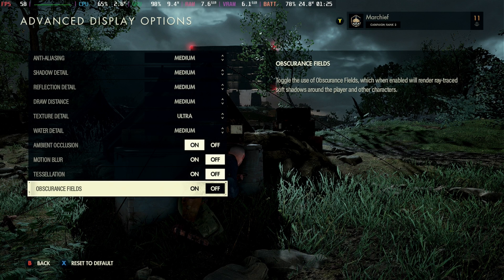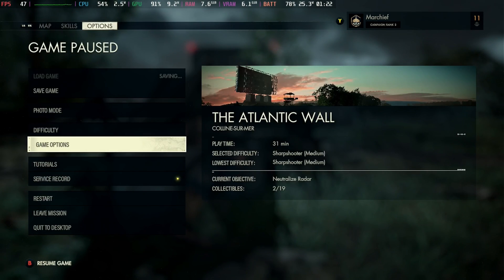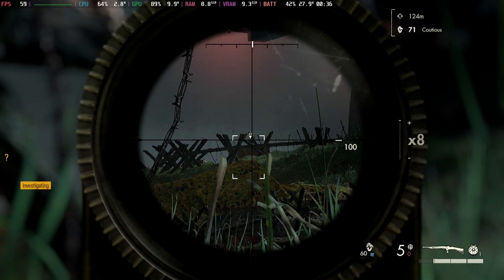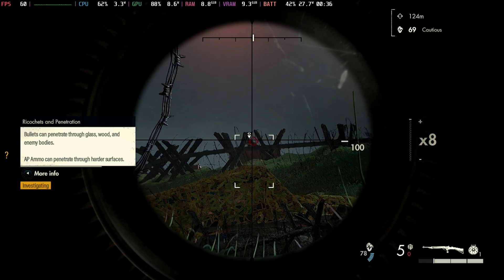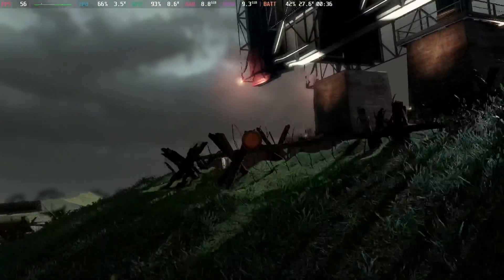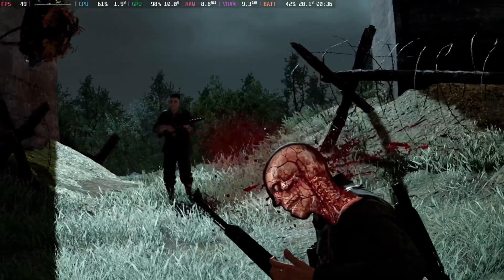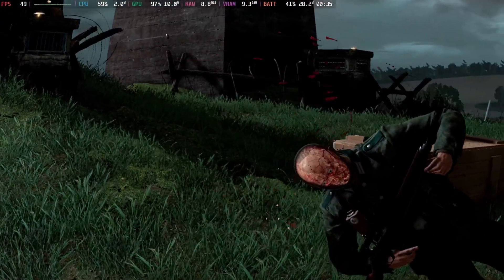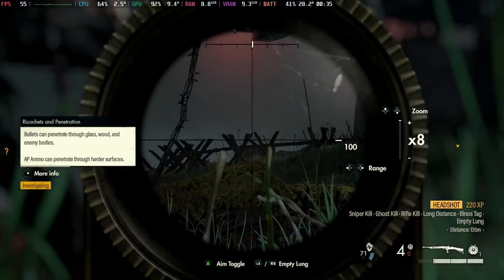In the single player this performs perfectly well — it doesn't hold a perfect 60 frames per second but it's not one of those games that you really need it to be up there all the time. Although we get a few lag spikes here and there, it does stay up in the 50s and 60s for the most part. However, it will be drawing 28 watts, and I recommend reducing those settings slightly for multiplayer: turn the ambient occlusion off and bring the texture detail down to high.